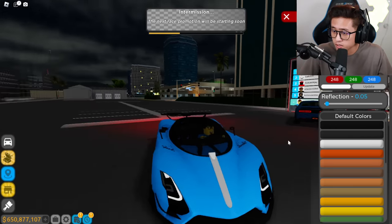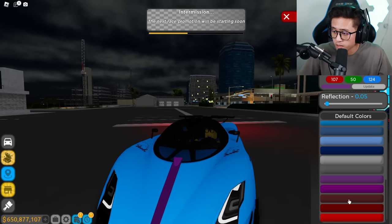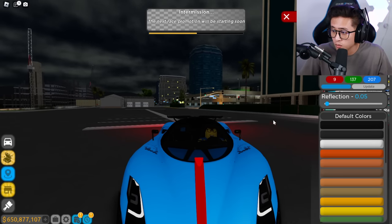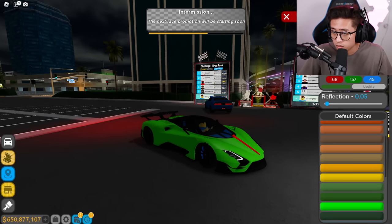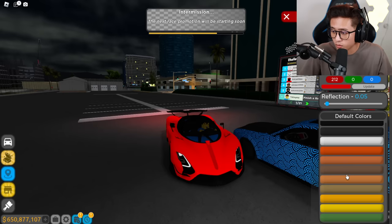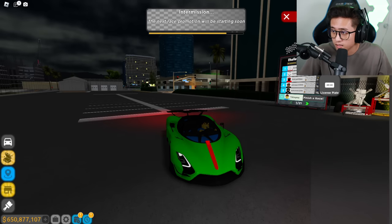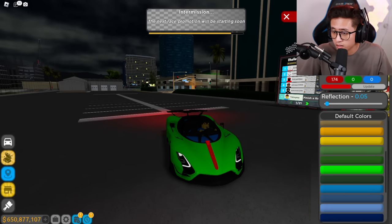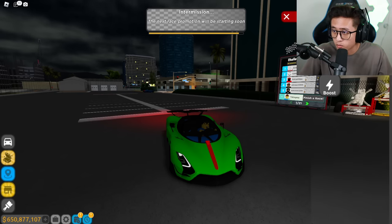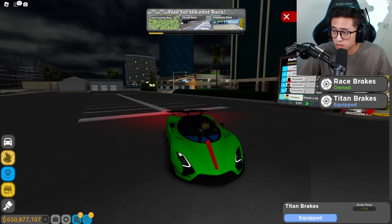Let's check the secondary color — what if we do like a purple, or maybe even a red? Oh that's sick right there! And then the main color, let's do green. There we go, that's pretty sick — a little bit brighter, nice. And then with the red... let's go back with the green, a little bit lighter. There we go, I like this. Secondary color, there we go, nice. Now let's go ahead and check if we have all of the performance upgrades.